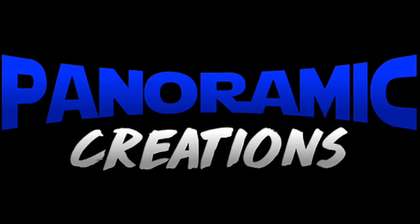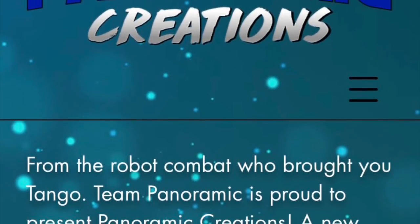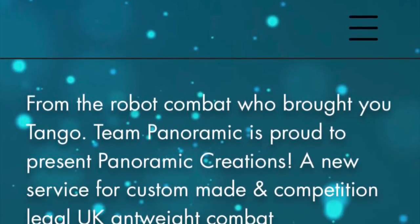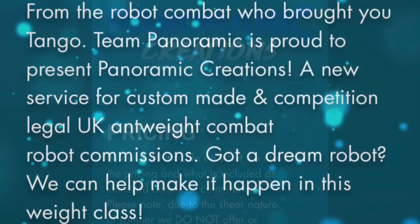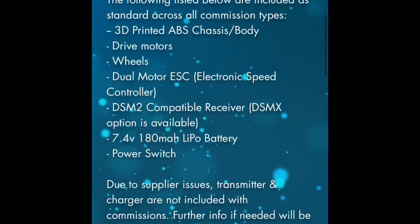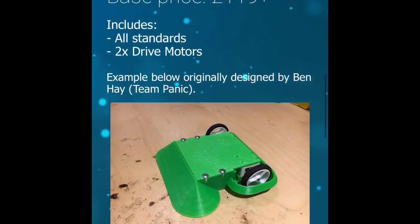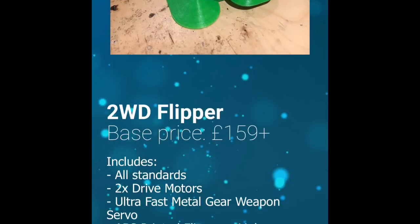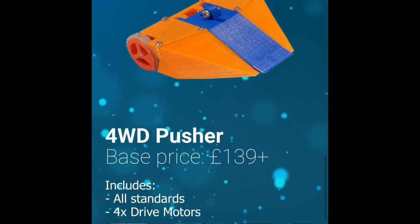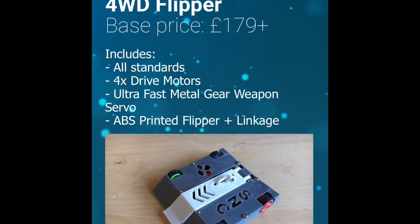A few weeks ago I mentioned a new service that Team Panoramic were opening called Panoramic Creations, where you can commission an Antweight robot to be made. Well that service is now open, so go and check out the Team Panoramic Facebook page for a link to the website where you'll find pricing for the different types of robot they are offering — no spinners, mind — and also the commission form you need to fill in. It's a service I hope to be using within the next week, so I'm looking forward to that.